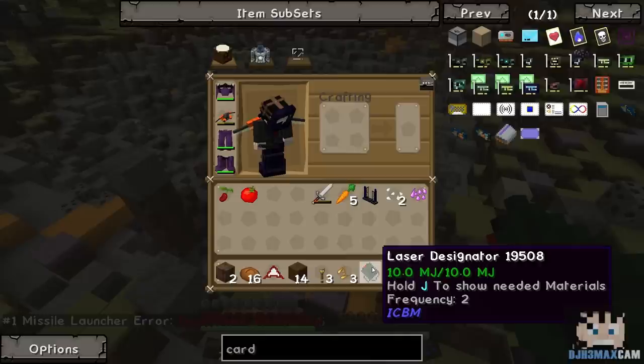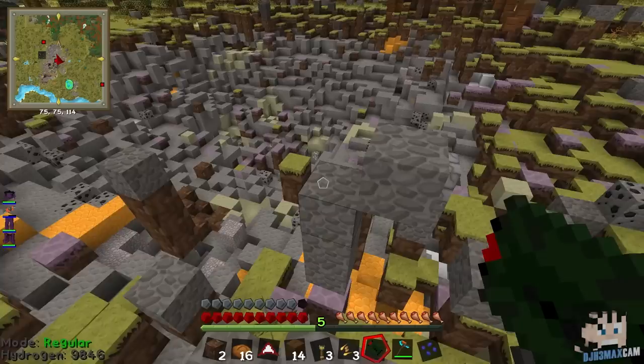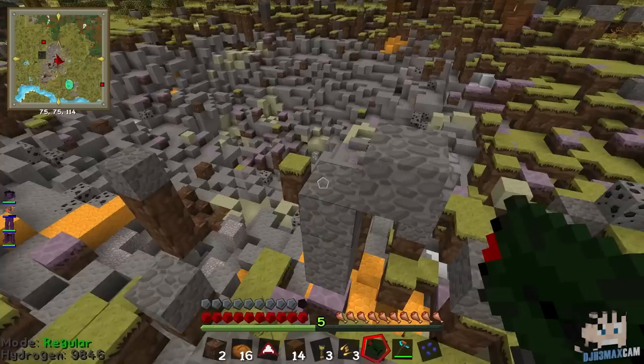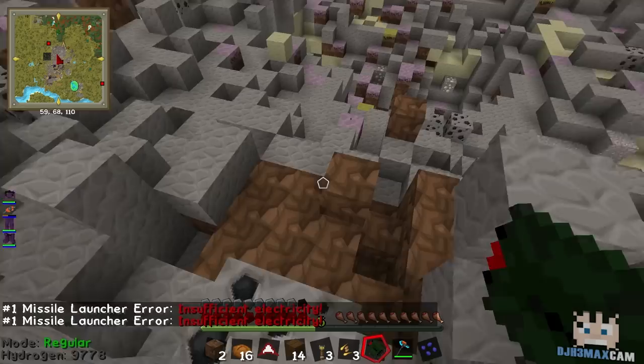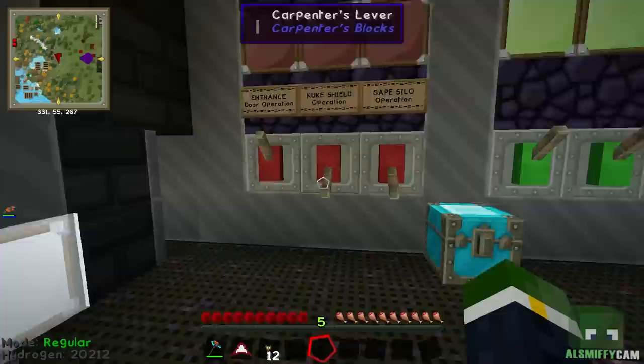Let's have a look — it says 10 out of 10. Hold J to show needed materials — try that. No, that's just a recipe. It's saying insufficient power, Frequency 2 ICBM. Is it saying insufficient electricity in the nuke? No, the nukes should be getting power — I can see the power cables going to them. But if you right click it, is there an error of insufficient electricity? When I try to launch them manually from the launcher?